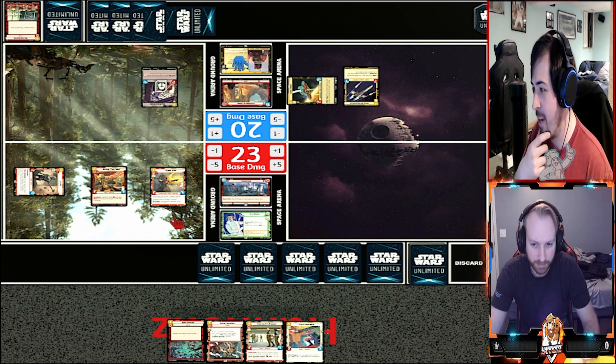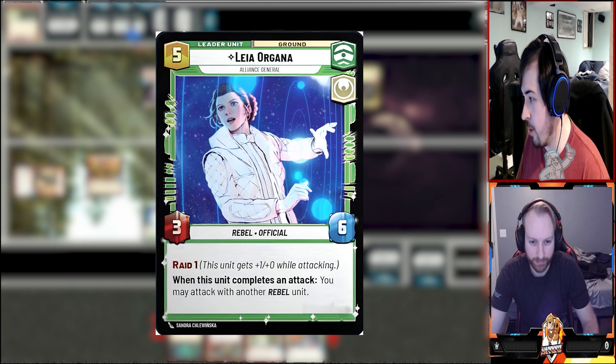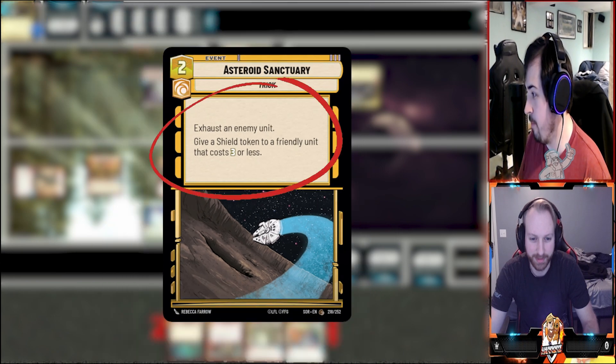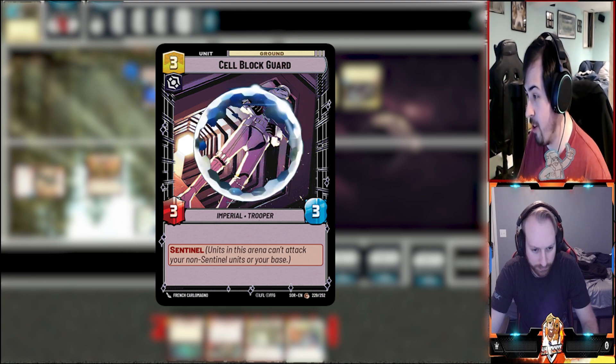Trying to minimize damage taken. I'm going to bring out Leia. I'm then going to spend two - Asteroid Sanctuary. I'm going to exhaust Leia and give a shield token to my sub-block card.